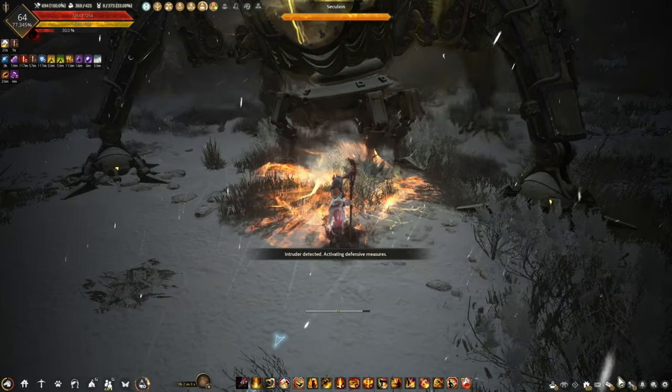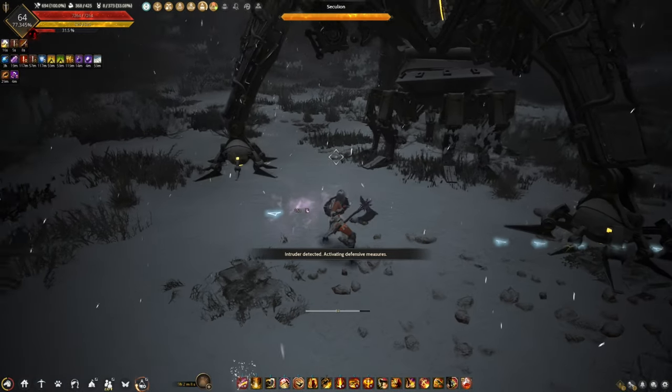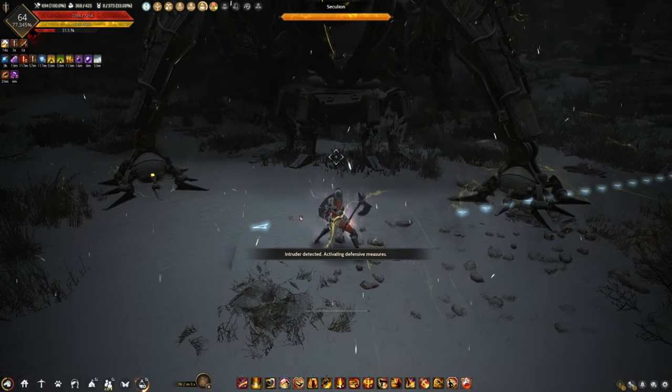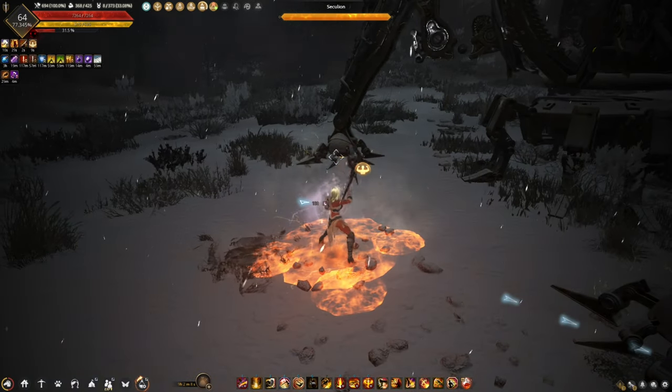To start the event, hit the Sekelion. The Sekelion will raise one specific leg, and that is the leg that you will start on. There's also a bright red glow on the active leg, meaning that it is the only leg that you can damage.